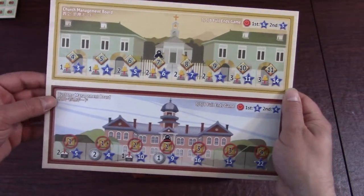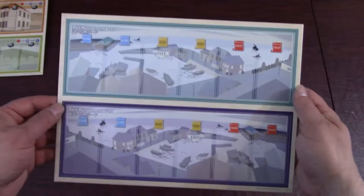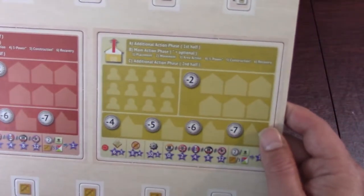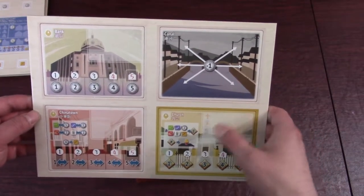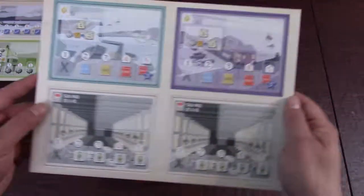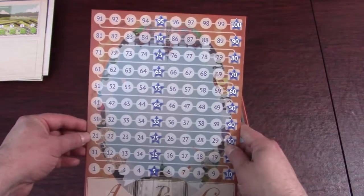Punchboard number five: church management, customs management board. This one's coming out already — this is number six. Number seven, number eight. So here you can see the warehouse tiles for each player. Number nine: two more warehouse tiles, and here we start to have the locations. Punchboard number ten: we've got church, canal, bank, and Chinatown. Numbers eleven through fourteen as well, including a couple of tea plantations. Looks like one is used in four-player only. And here we have the point tracker.